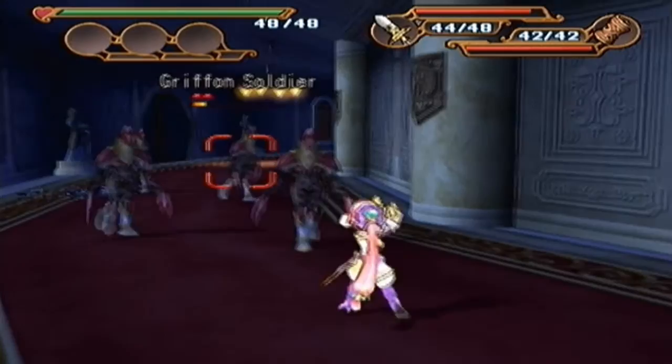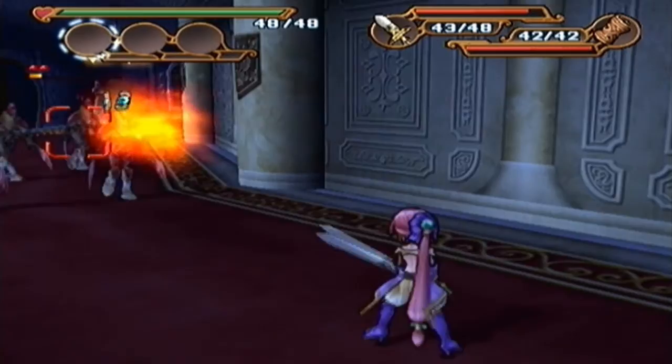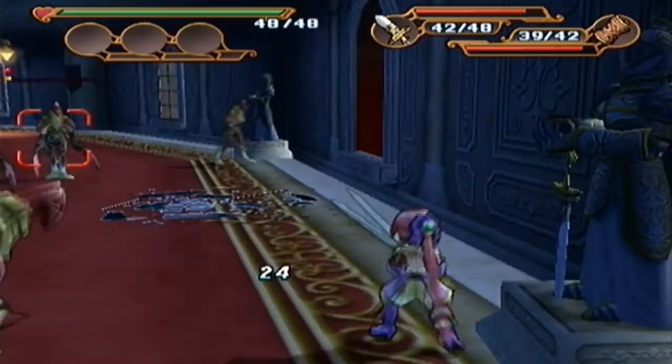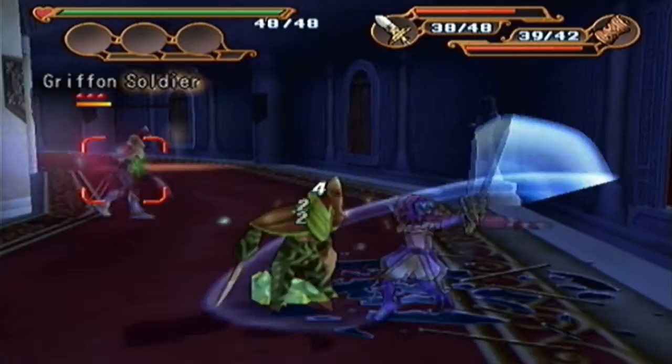I'll go into combat a bit later, but just to say: you have a charge shot like usual, and a secondary weapon that's usually a ranged weapon. Right here we have kind of a fire thing — it's basically the bracelet from Ruby, and also the sword weapon from Tone. Kind of a cool way to mix things up. You can also block — I think you could block in the previous game. I love the game a lot but there are some things you just never really use. Like I said, I'll get into it whenever we get to combat in this game.